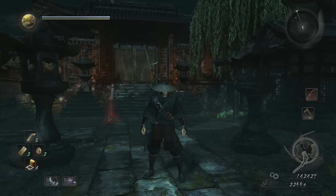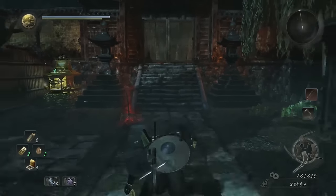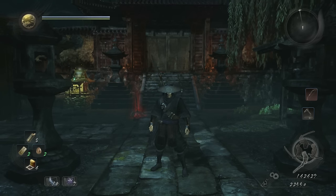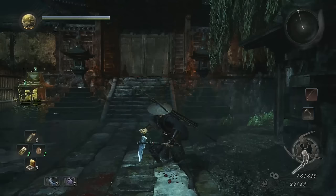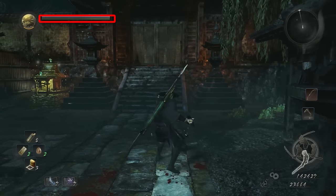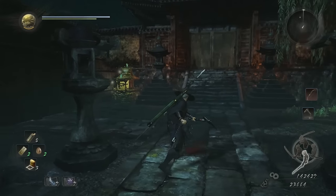The first being ki and why it's so important. Ki in Nioh is that green bar we see up in the top left. Ki is going to dictate whether we can block, whether or not we can attack, and whether we're able to dodge or roll.